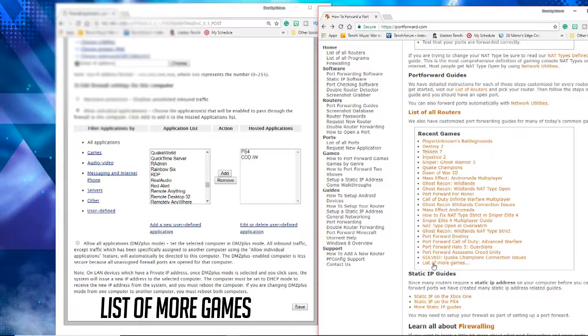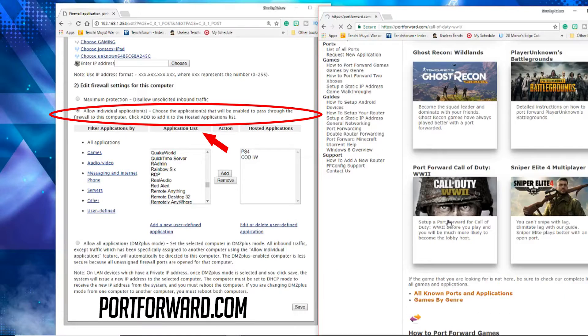Once you click List of More Games, it will pop up with Destiny 2, PlayerUnknown's Battlegrounds, Call of Duty World War 2, and Sniper Elite 4. Click on that list and it will come right up. The Recent Games list has Call of Duty Infinity Warfare and Advanced Warfare, which are very old. Once you copy those port numbers down, you'll be set and ready to go.